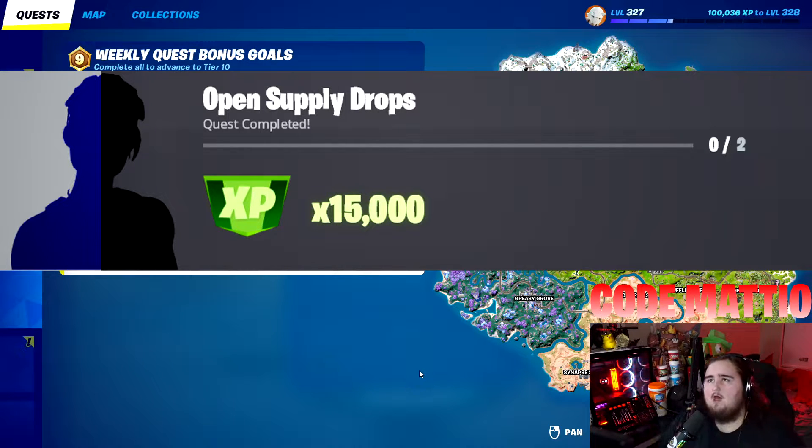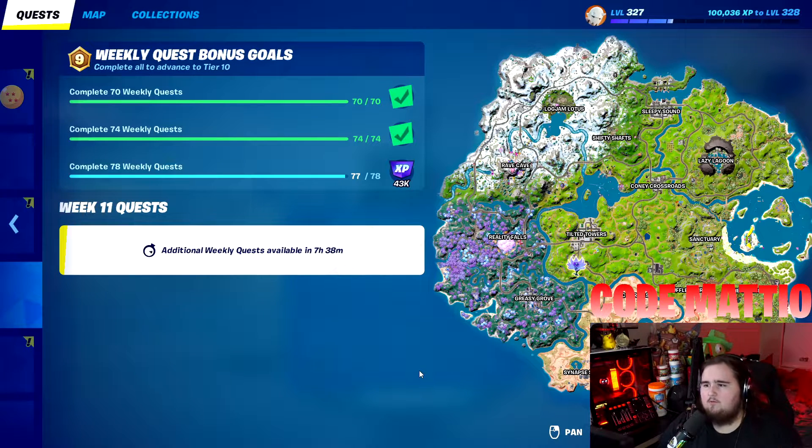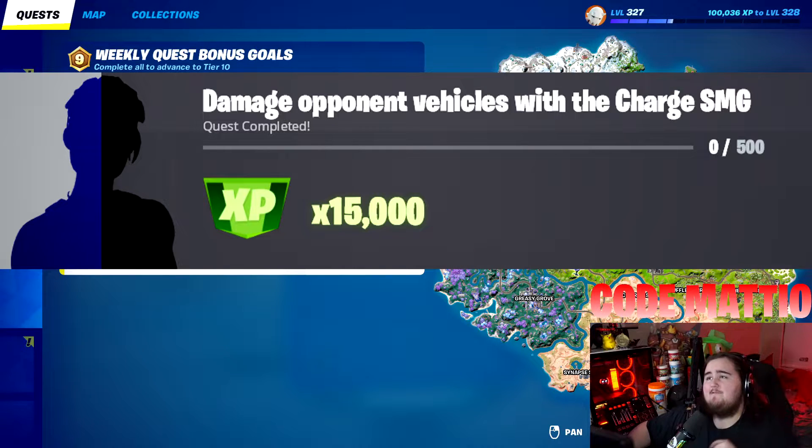Next challenge: open supply drops. This is a little OG — if you played original Fortnite, this used to be a weekly or even daily challenge. You have to open two supply drops. It's decently easy in bot lobbies since bots don't open supply drops. In regular matches, sometimes you just get lucky and find one. It's more tedious because sometimes you have to land on them, but using the Nimbus Cloud you could probably find one nearby.